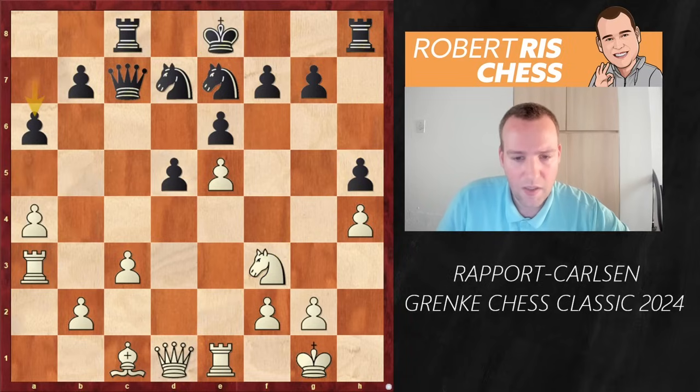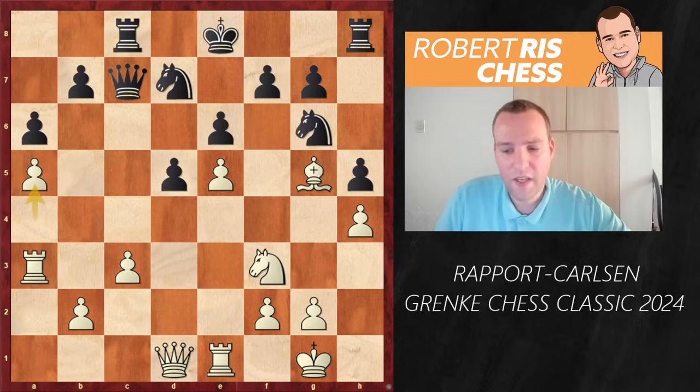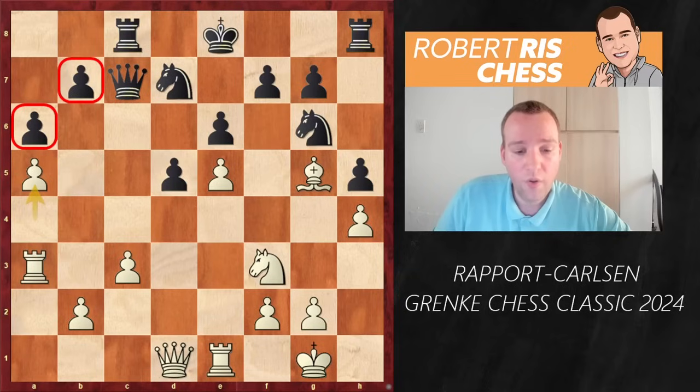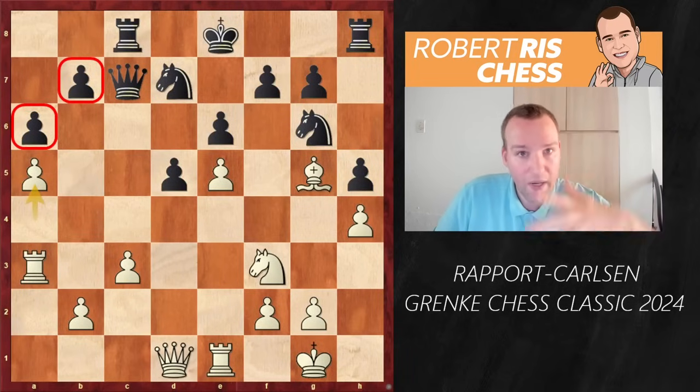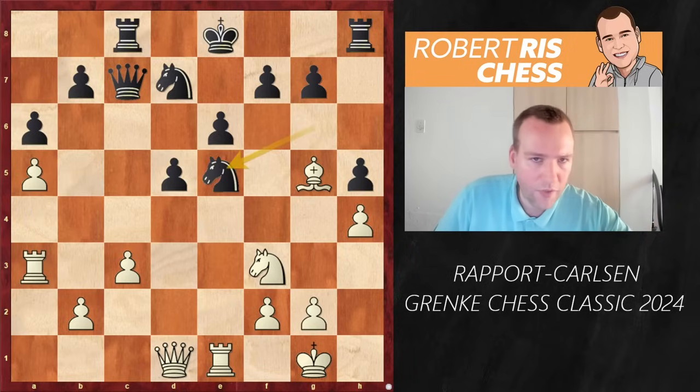First a6 is played. The bishop comes to g5, putting pressure against the knight on e7. The knight goes to g6. White now all of a sudden shifts attention to the other side of the board — it makes a lot of sense to fix the structure on the queenside, so in the long run the pawn on b7 and maybe a6 can become vulnerable. The big question is what happens if you just take that pawn on e5, which was not played in the game but is quite relevant.